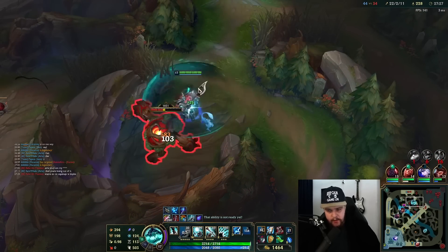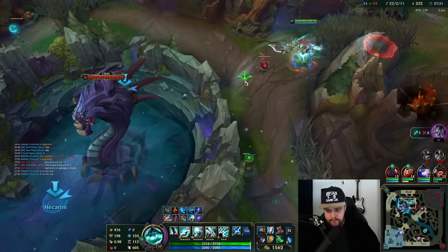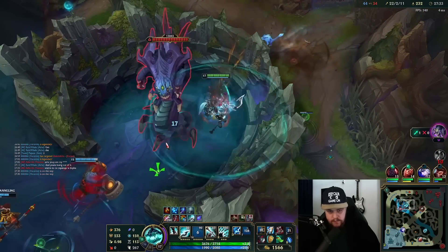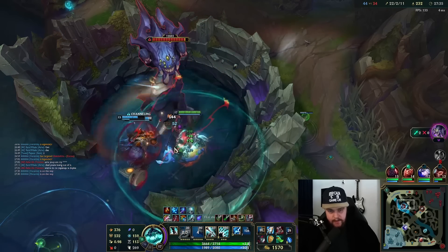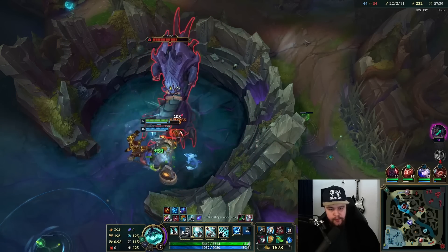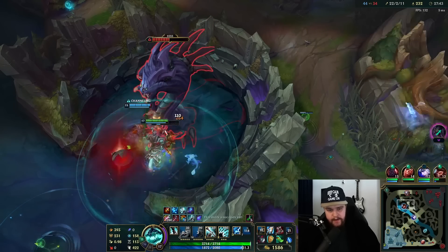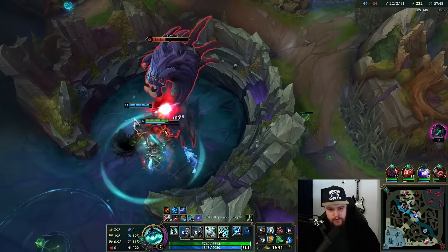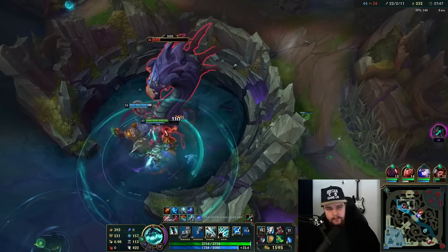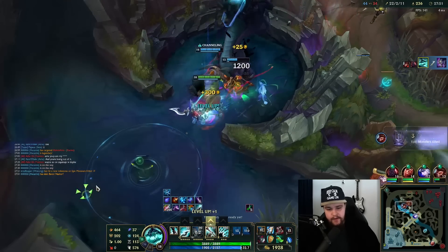Clean up these camps, get the Red Buff, wait for my team to respond for a Baron play. As long as Sion tanks this it'll be fine — Jarvan shouldn't be able to get here in time. If I get to do full DPS to Baron with my Qs without getting the Baron damage debuff, we should be fast enough here. As you can see my queue is very quick. And now it's no longer a 50/50 — that's very good for me. Yep, didn't get there in time and it's not worth it.